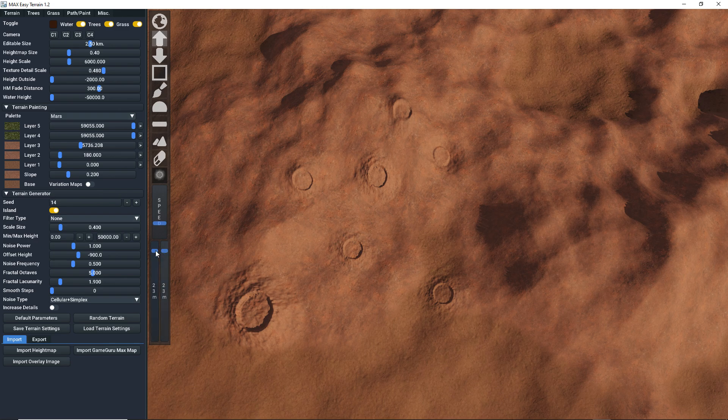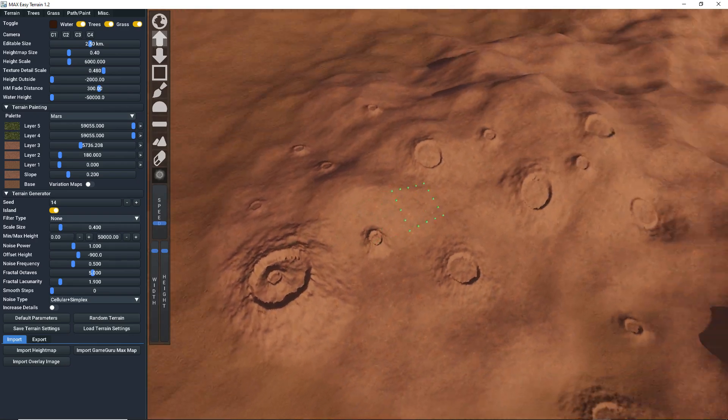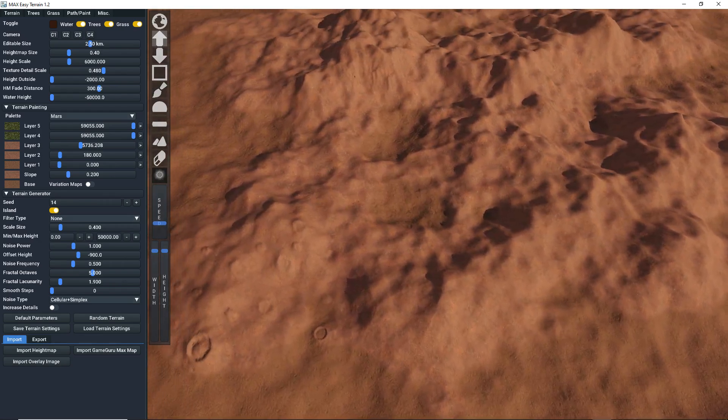And some smaller ones right here. Yeah, it's starting to look like Mars. So it's pretty easy to do stuff like this. You could even do one inside the crater, so we have a double crater. You could also use this to make a volcano.